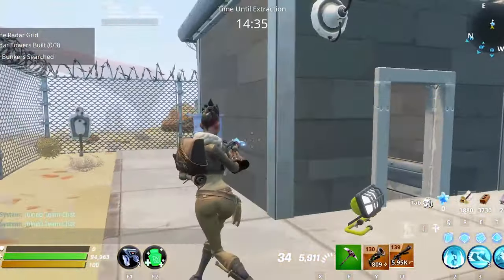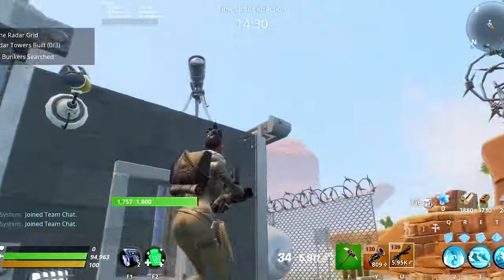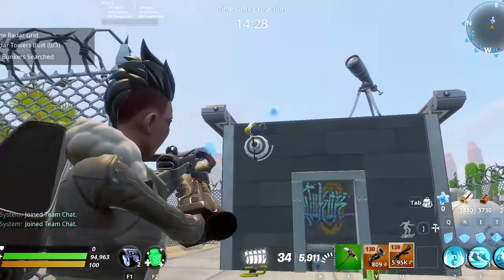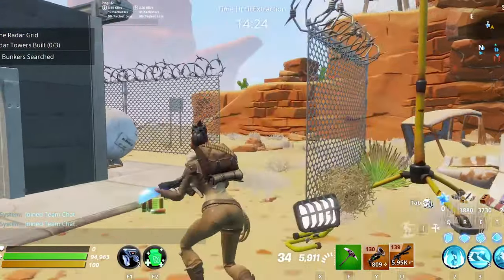The things bunkers have in common are: they all have a small entrance which will lead you to a huge underground and equipped area, and usually the entrance will be protected by CCTV cameras, fences, security walkers, and things like that.